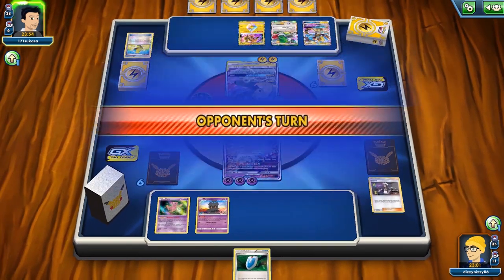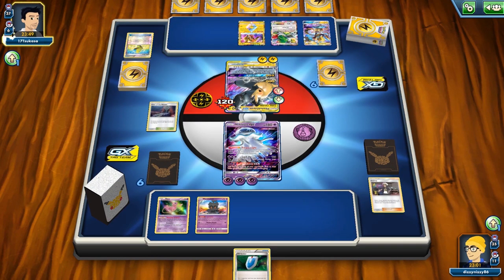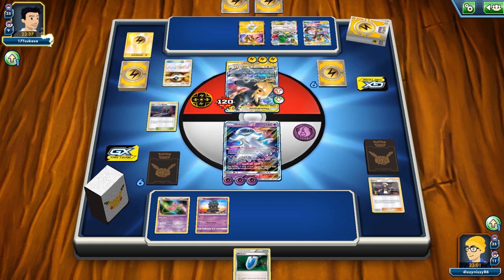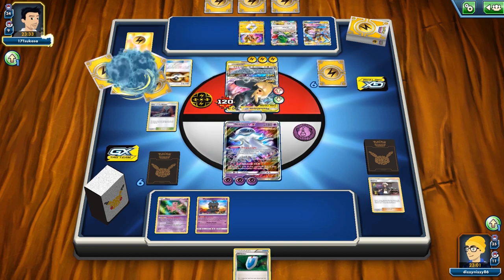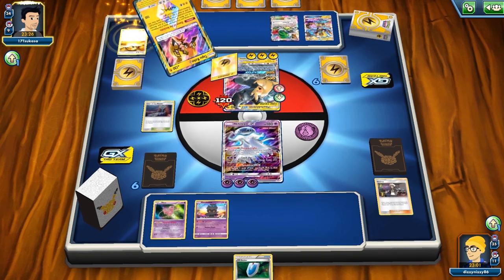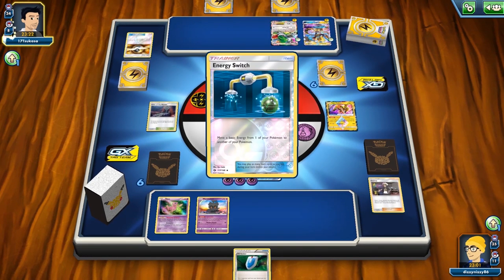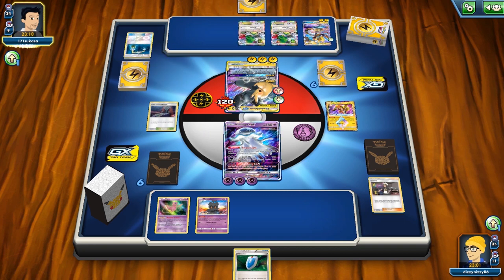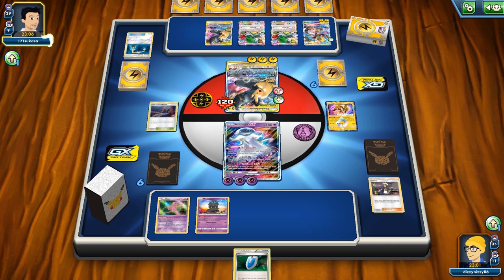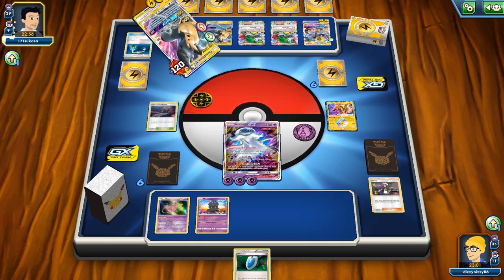We look like our hand is dead — no Gourgeist on bench, no draw support Pokemon. The opponent gets the third energy up and plays Coro Coro, allowing them to accelerate three more energy with their first attack. We could get knocked out which would be disastrous, but that relies on them hitting Electro Power. They haven't hit it so far and grabbed another Shaman instead. With six cards in their hand including another Pikarom, any Electro Powers could be a problem — but they go for Full Blitz.